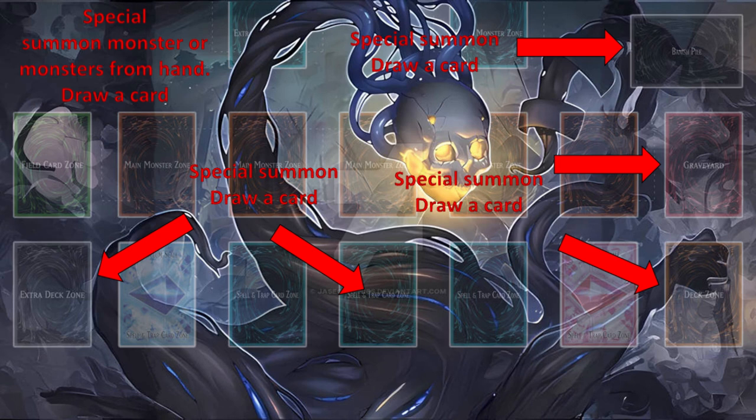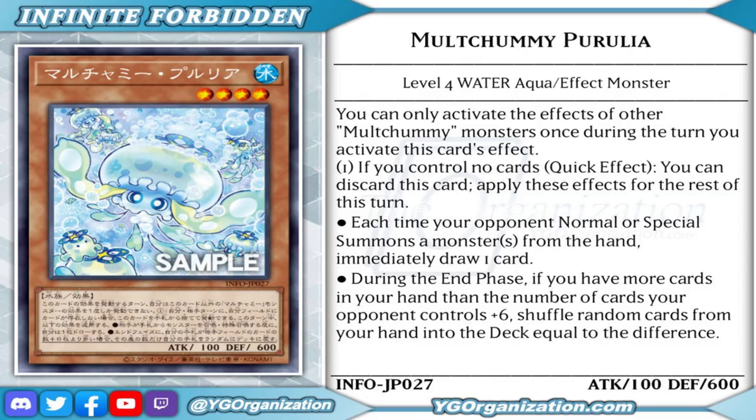Let's go over and talk about a Malcharmie card. I'm going to talk about Malcharmie Pirelia, coming out in Internet Forbidden, which is this week on the 18th — so not too long, or maybe it's come out now when this video has been printed. Let's read its effect. You can only activate the effects of other Malcharmie monsters once during the turn you activate this card's effect. Effect 1: if you control no cards, quick effect, you can discard this card.